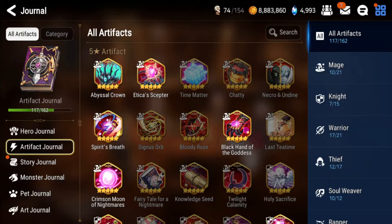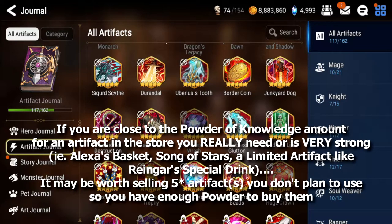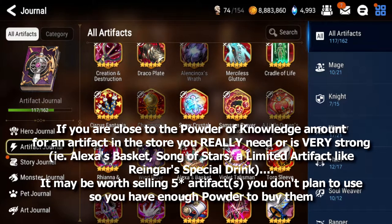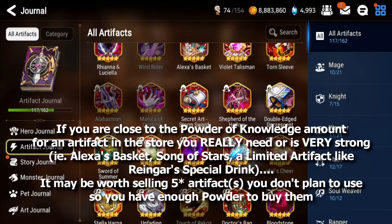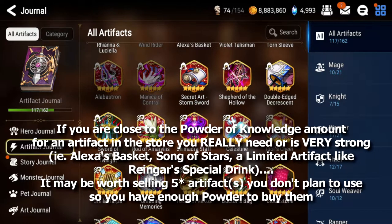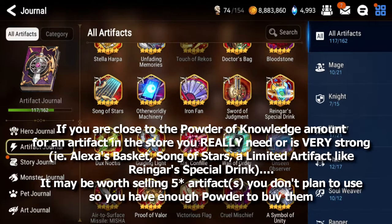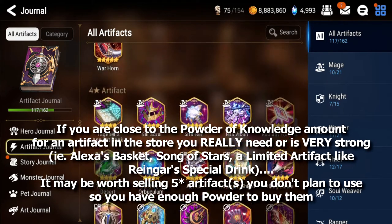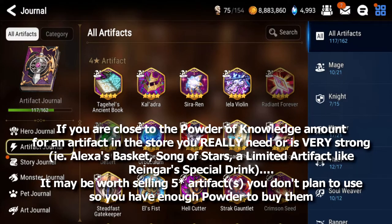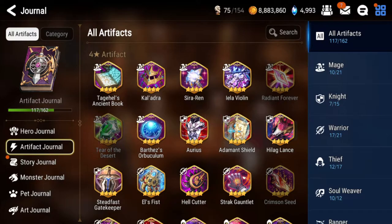I'm going to skip over the 5-star artifacts, but keep in mind: if there's an artifact in the Powder of Knowledge shop you're really close to buying, and selling one or two 5-star artifacts you aren't currently using could get you there, it might be worth selling them - especially for something really strong like an Alexis Basket for RB, a Rod for DN, or Song of Stars for Furious. Saving an artifact for a future buff may hurt you more than buying the artifact you can use right now.